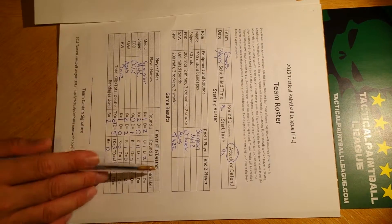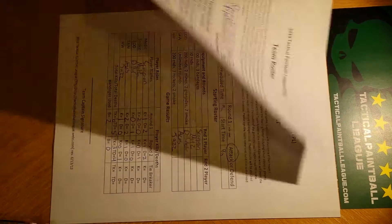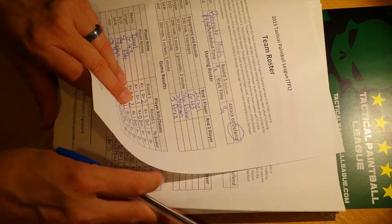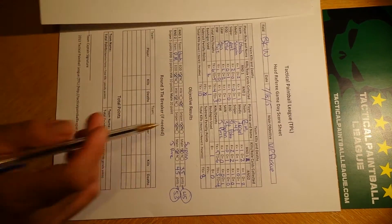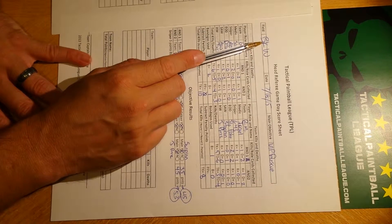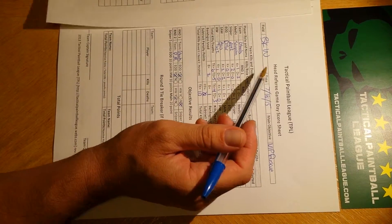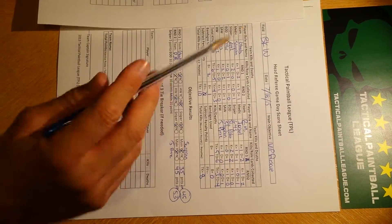The same thing applies for Ghosts. For this exercise, we're just assuming they're all the same players. Once the team rosters are filled out and we have the names, we can fill out the head referee game day score sheet, which really needs to have the field the game is being played at, the date, and the main objective — which changes from month to month. Whoever's in charge can then put down the player information.